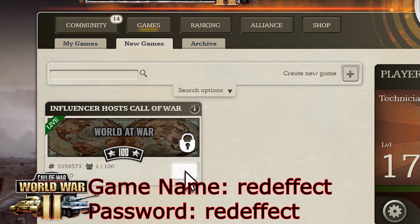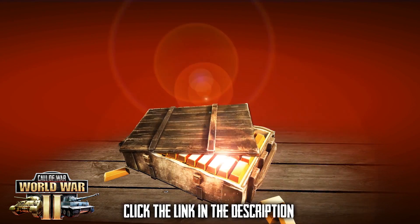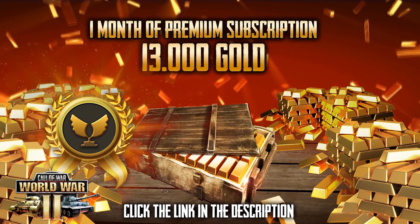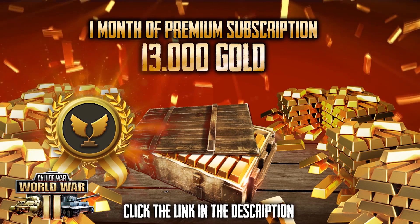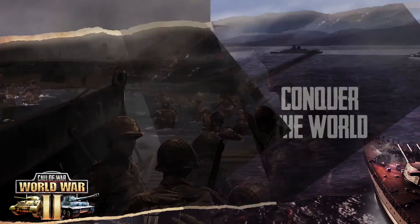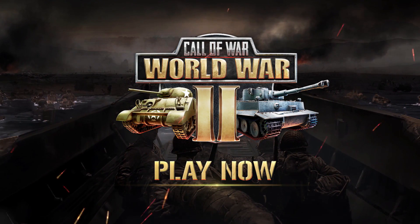Call of War is fully cross-platform. Use your diplomatic skills and forge alliances with other players on both PC and mobile devices with the same account. I have set up a special game of Call of War for the first viewers that click the link in the description. Go to the website or app, type my name in the search bar, and enter the password Red Effect. The slots are limited, so don't lose time. Red Effect viewers are getting a special gift — click the link below to get 13,000 gold and one month of premium subscription for free. The offer is available only for 30 days.